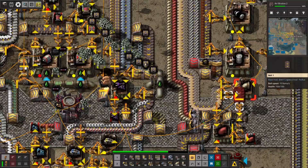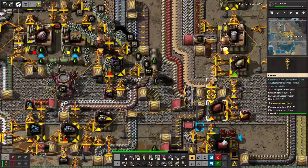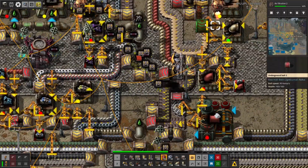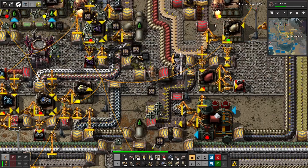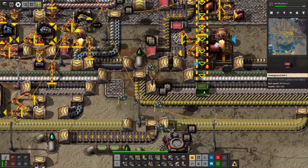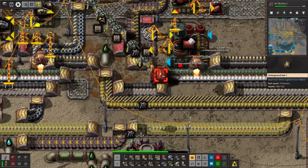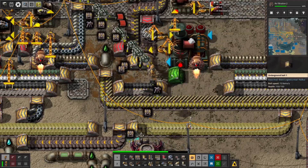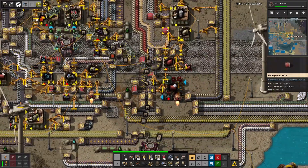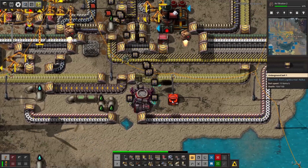We can actually rest assured that everything here is small pipes, and we have Heat Pumps not too terribly far away. Can we do a big giant run here? How far will the Red Belt go? I didn't think it would go that well — but it does go a ways. We'll go to there, and then you can come down here.